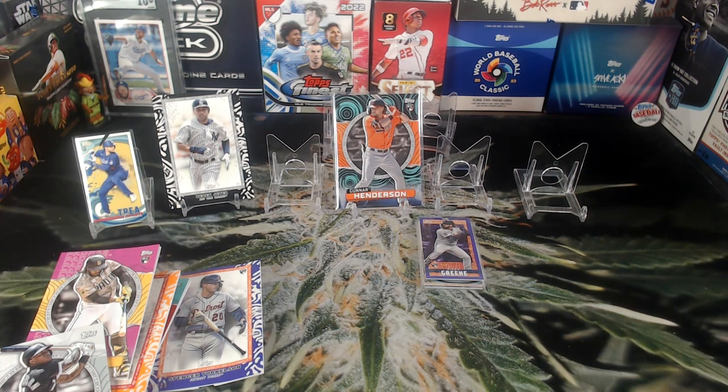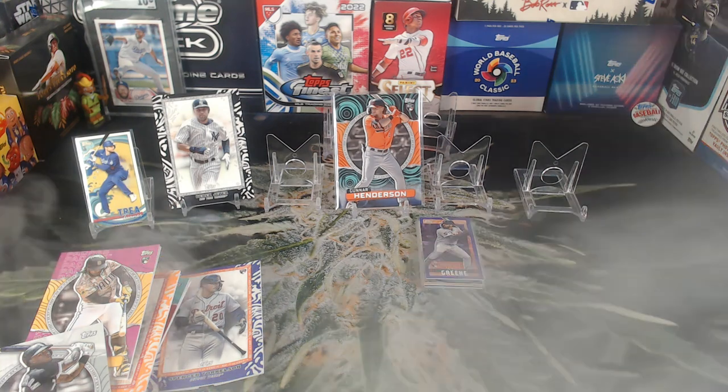Let's take a hit and end this smoke break with some smoke. Make sure you're checking out my page to see what breaks I have coming up — we had some really cool Archives pulls with three amazing autos recently, as well as the Bob Ross boxes where we got the Julio Rodriguez with the Bob Ross hair parallel. Amazing stuff. Make sure you're checking our stuff out — and that's it for today, let's hit this joint and call it a night.